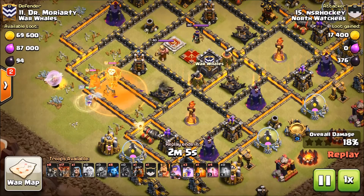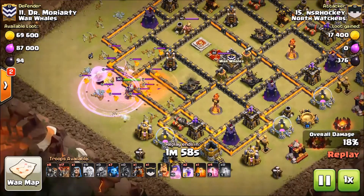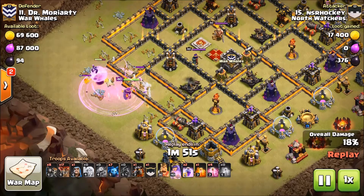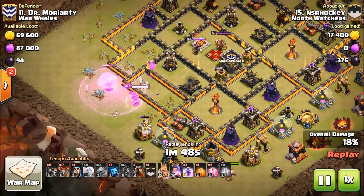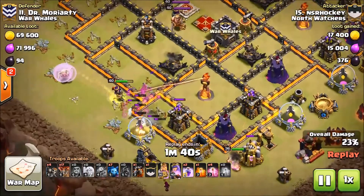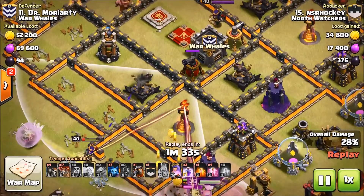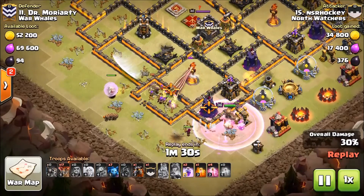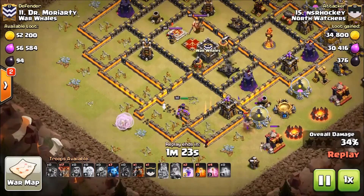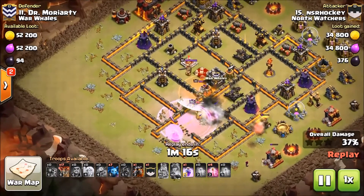He did pull the CC, and here comes the lava hound. He dropped that poison for the balloon so it gives his queen time to take down the town hall. The queen's under rage and the balloon is down. He drops a minion — I see that a lot at this higher level clan play. These guys use a minion or wizard to help out with the lava puffs and it seems to work really well. Wall breakers go in — he got in!